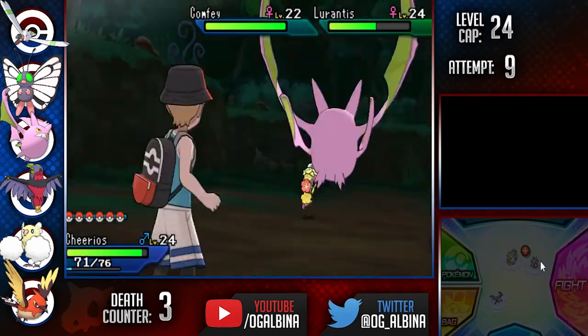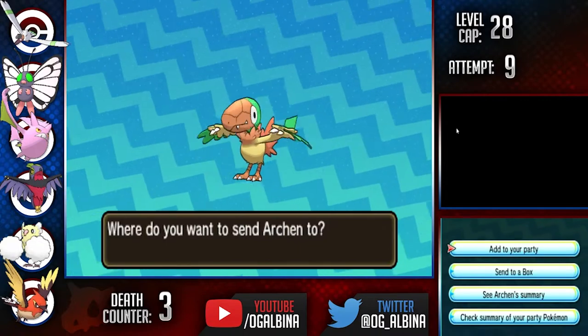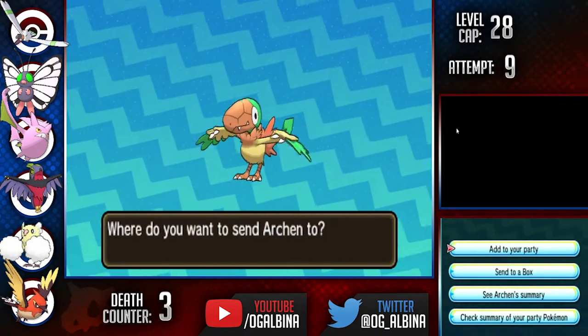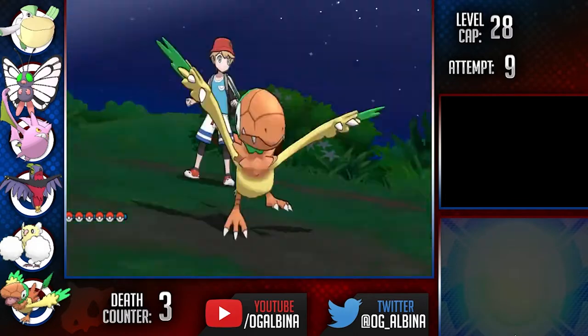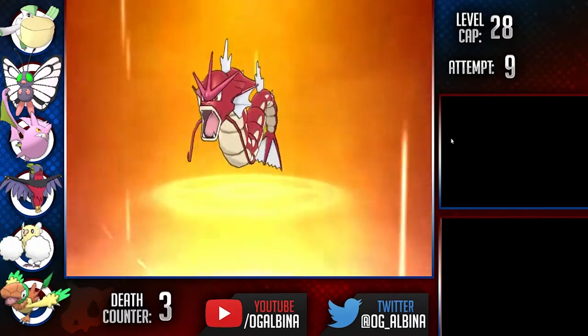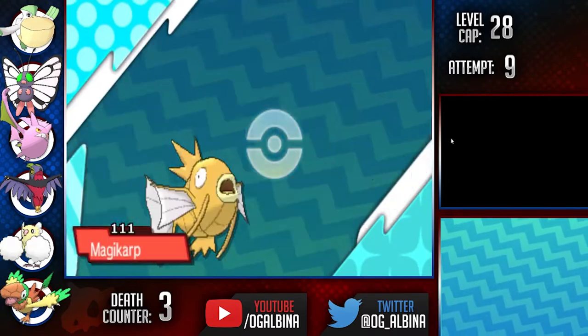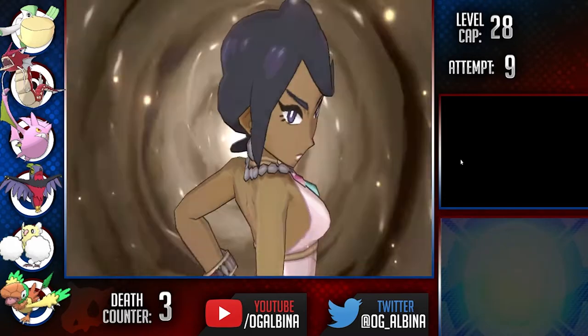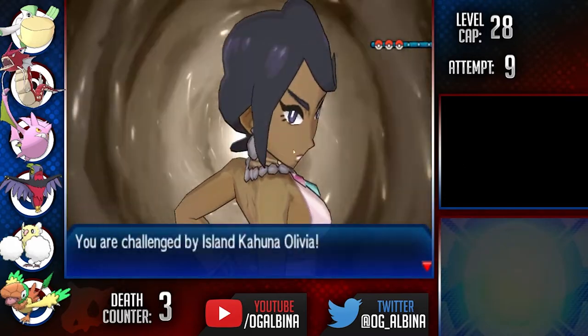First we grab Archen, one of my favorite fossils and a Pokémon I've always wanted to use in a playthrough — super excited for Cocoa Pebbles here. Then right before the Rock Trial, I grab a shiny Magikarp and an eventual Gyarados. Captain Crunchy is sure to be the best Pokémon in this run, here to drag us to the Elite Four. I even have a cool plan for him to beat Olivia in one fell swoop.